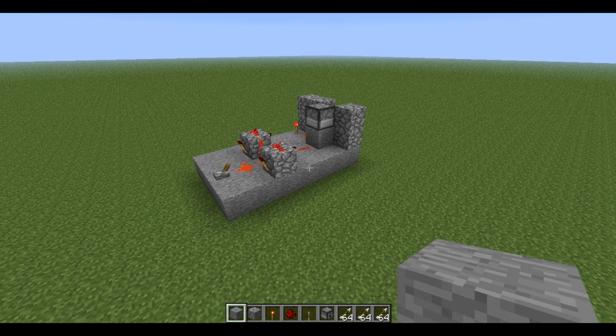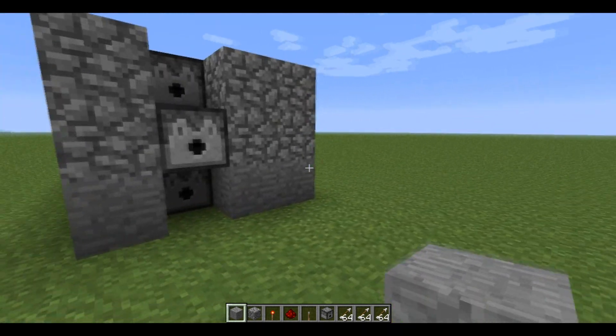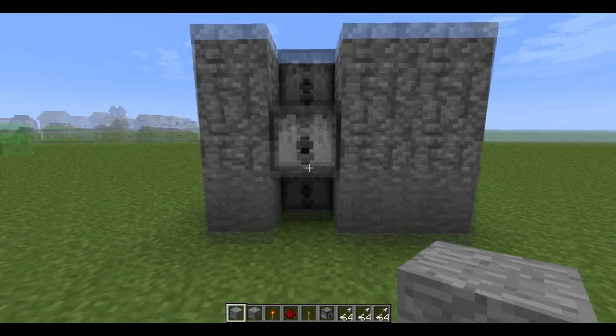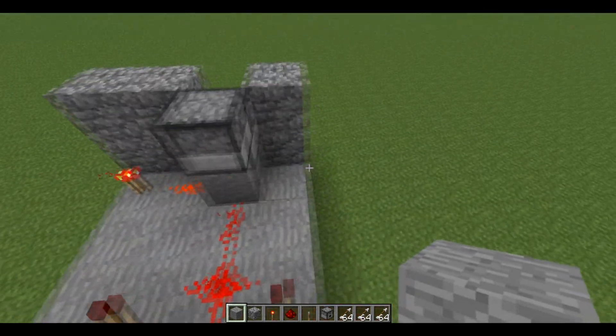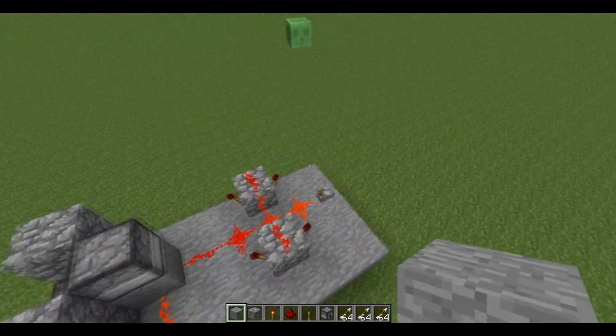Hello everyone, CreativeFun here, and today I'm going to be showing you how to make a minigun. The minigun consists of three dispensers powered by redstone, which fires at a rate of 6,000 rounds per minute with four pulses per second.